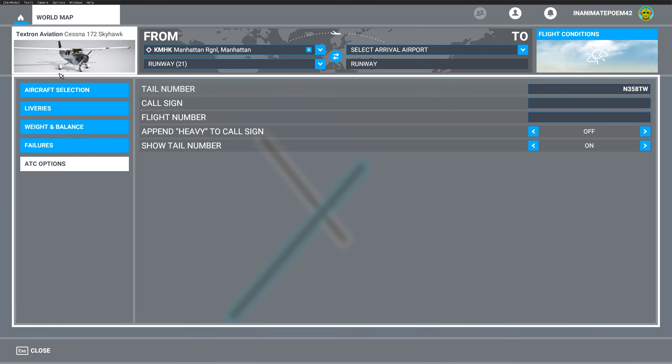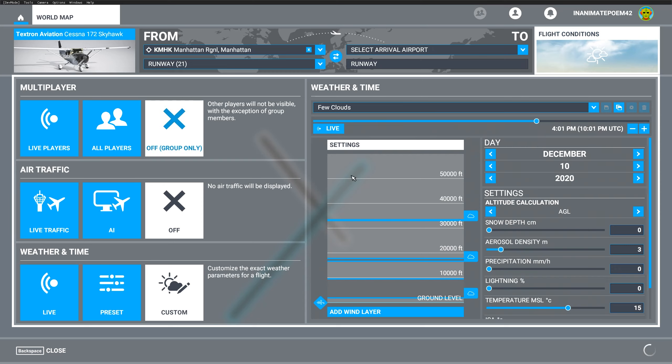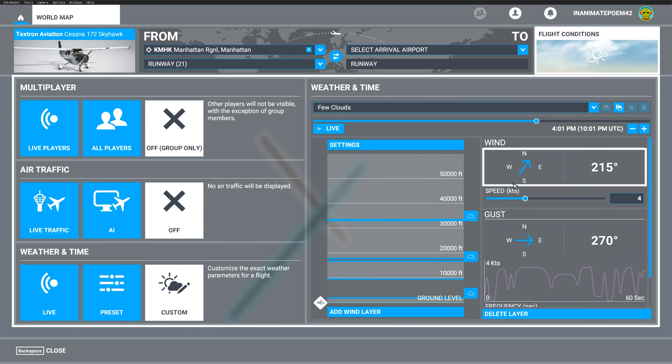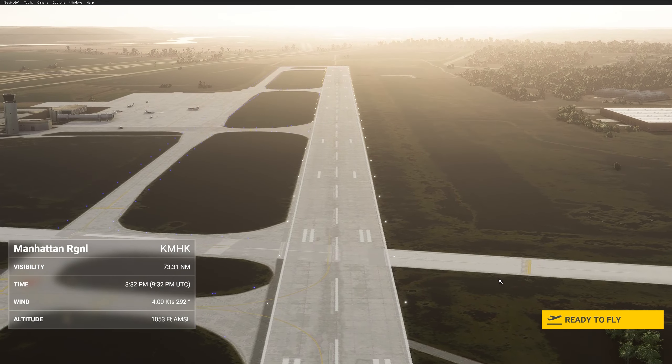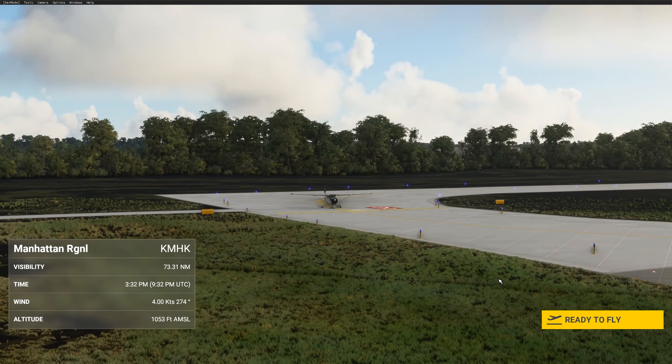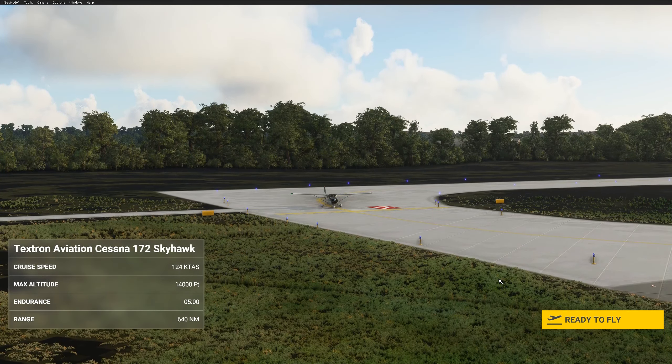I always fly with the same tail number: three five eight Tango Whiskey. For the weather, give yourself easy weather — a few clouds, winds pretty much along the runway, about four or two knots. The weather looks perfectly fine. I want to do this airport to simulate a short field runway. We have a long runway but we want to stop before the intersection, which is our quote-unquote short field. We'll rotate and talk about a couple of V-speeds.